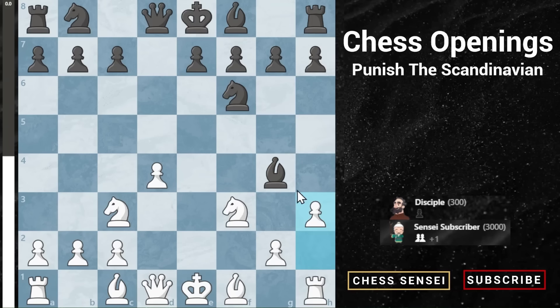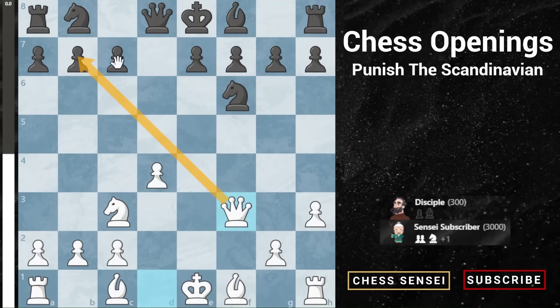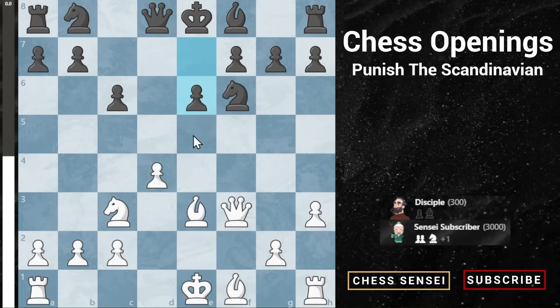If they don't retreat the bishop, chances are they're going to take the knight, and then of course queen takes targeting b7, so they'll likely play c6. This is a very normal thing to have happen. Now you want to bring the bishop to e3 to guard d4, they'll play e6, then bring the bishop to d3 — a very well-placed bishop aimed right at h7.